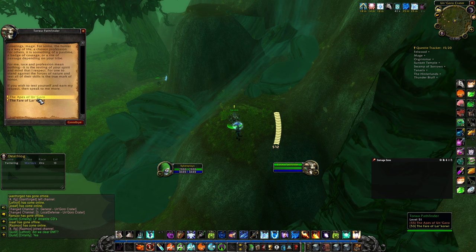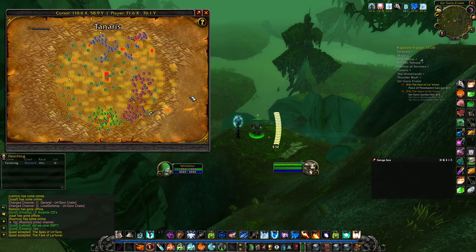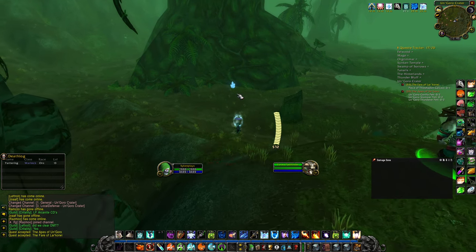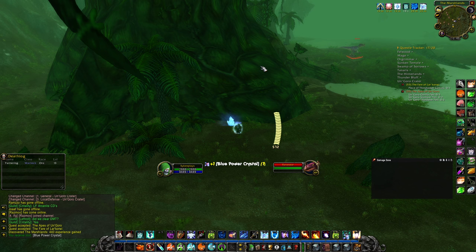Stone guardians are non-threatening, luckily for us. There's plenty of Un'Goro soil as well as these little crystals, so that'll be our first job. And as you can see, we also have dinosaurs to kill.